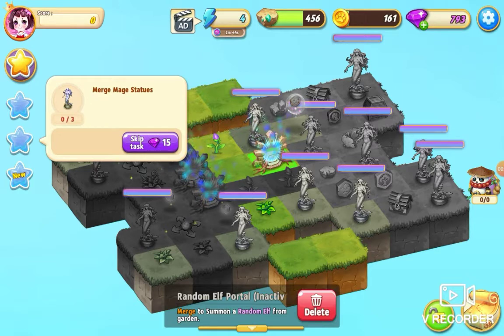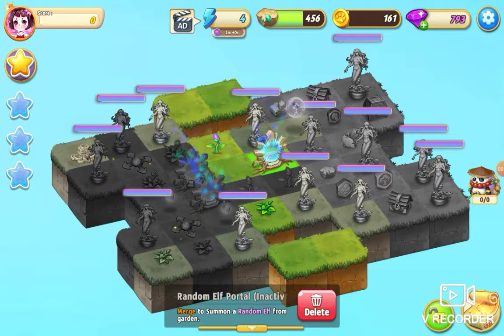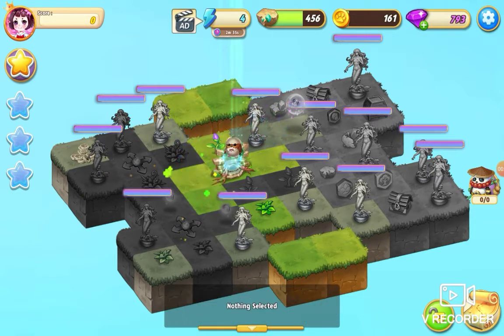The quest is to summon an elf, merge mage statues three times, and create level two mage statues — we want four of those. So I'm going to take this portal across and merge those.